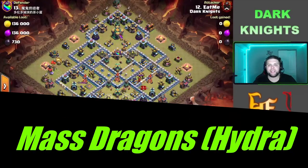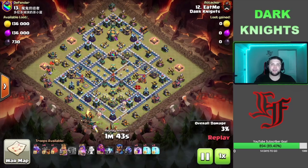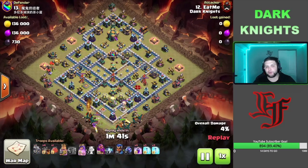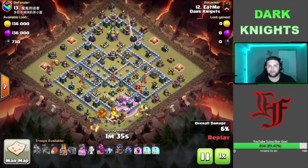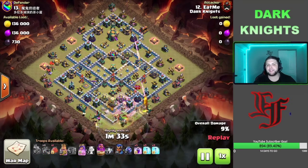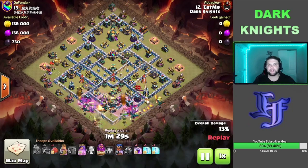On this first attack we got Eek coming in with his Mass Dragons. I consider this one a little Mass Dragon instead of Hydra. We do have 4 Dragon Riders but we're using 10 Dragons, 6 total free spells, and 4 Rages for this main army. It is a Hydra and we just got these Dragons and Dragon Riders going to push through this base.